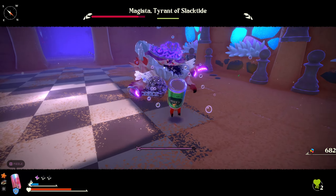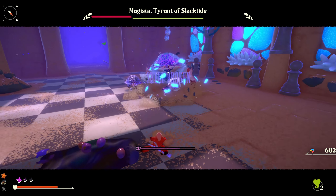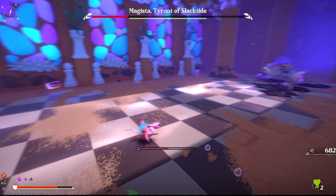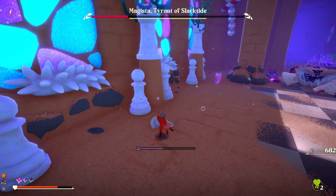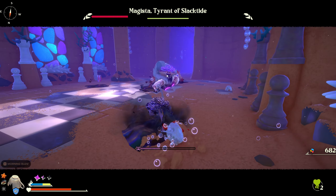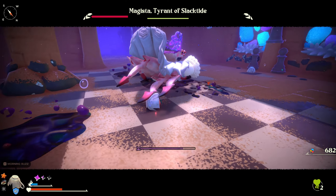This boss is challenging at first, but the parry can be done pretty easily because her claw glows whenever it's time to parry. In the later phase of the fight, you're not going to have the pillars there to protect you, so you've got to be mindful of that as well. She can also reach at you from afar, so it's best to get in close.